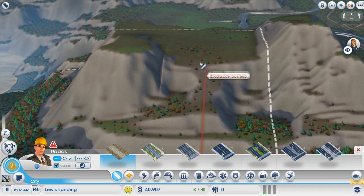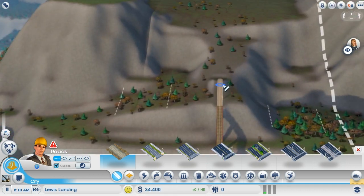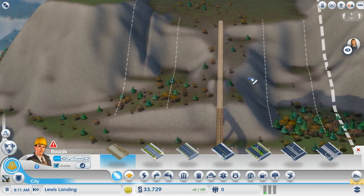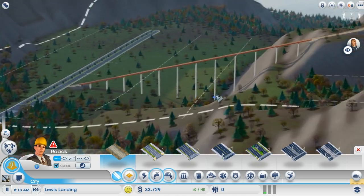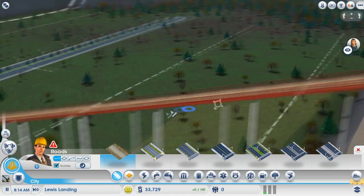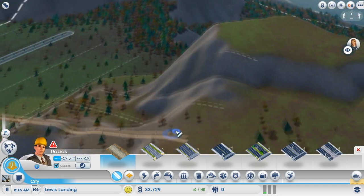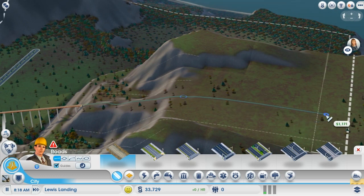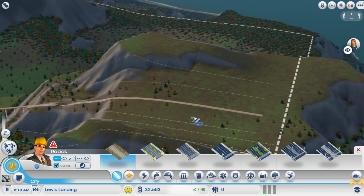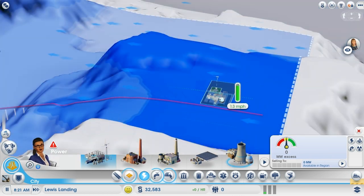Might as well even go dirt road up here. Too steep? Let's do that. There we go. I definitely would not want to be driving on this bridge. But I'm not the one that's driving - it's my sims that will be coming up over here. There's not all that much happening over here as well, so I could make this an industrial area.